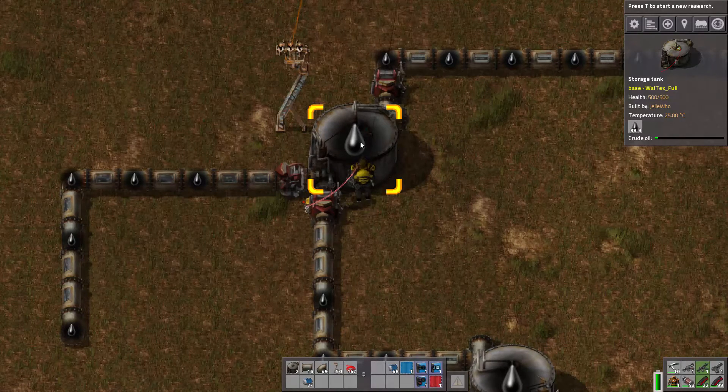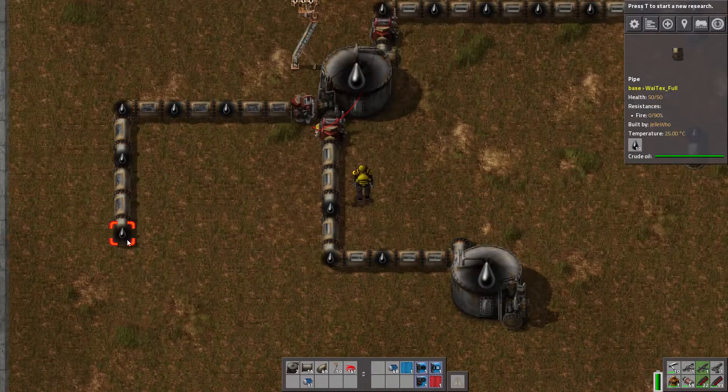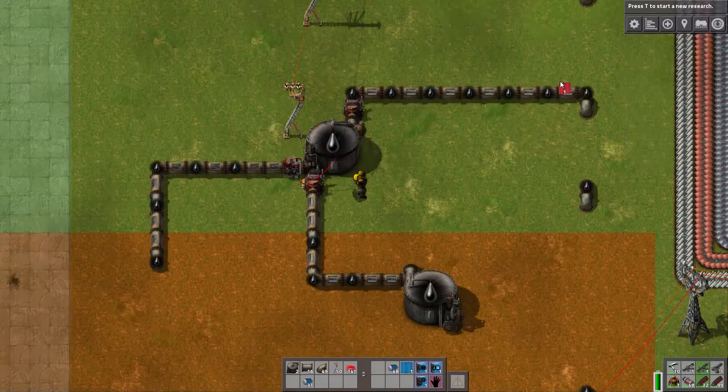You can also set that lower if you wish. So when this reaches a thousand, it will pump the stuff downwards into this tank; otherwise it just keeps on trying to put it in this tank.